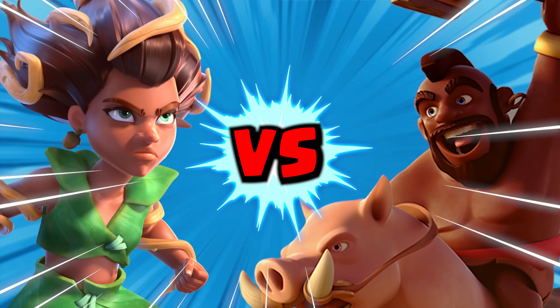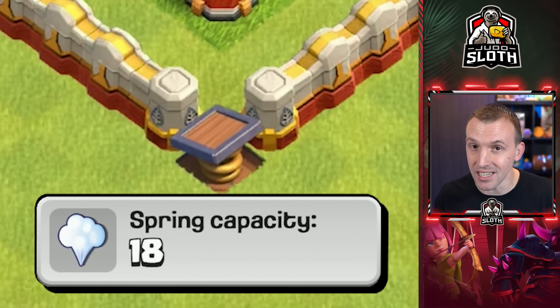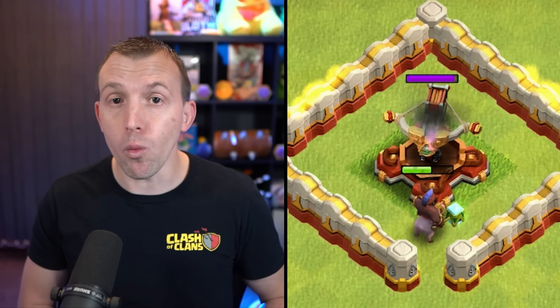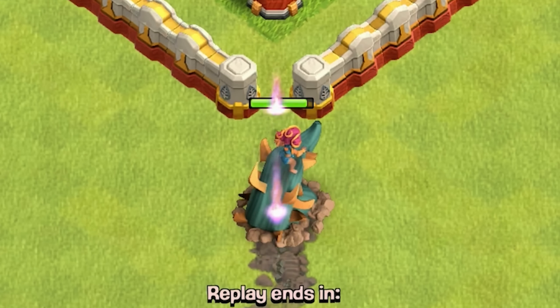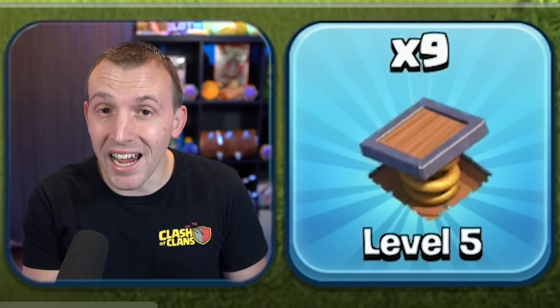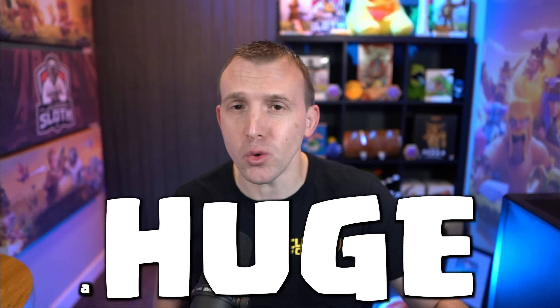Maybe I'm not selling you the Root Rider versus Hog Rider comparison enough — think about this. A Spring Trap capacity at maximum level is 18, which is lower than the Root Rider, but if you were to send in four Hog Riders with that same 20 troop capacity, three out of the four would vanish off the map. This is a major downside to Queen Charge Hog Rider attacks, but the Root Rider completely bypasses this. When you consider you can get up to nine Spring Traps around your base, that really is a huge advantage.